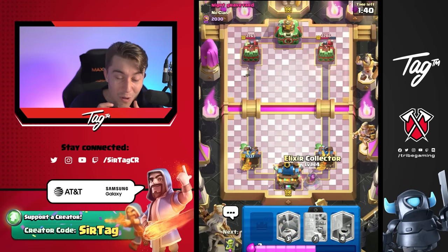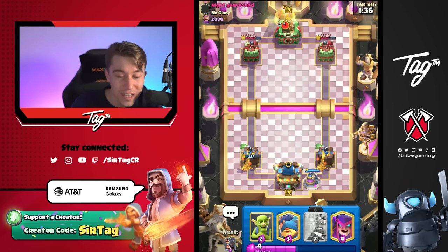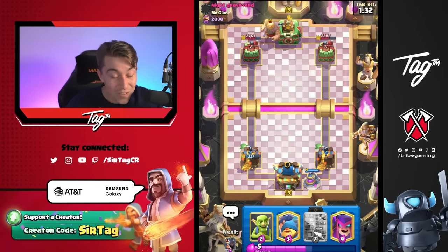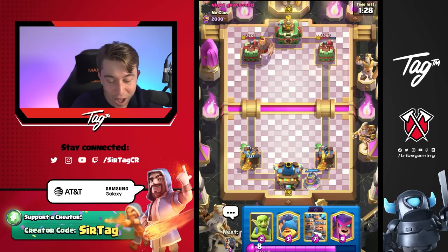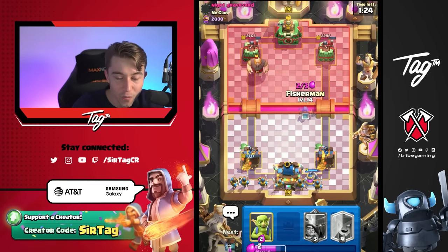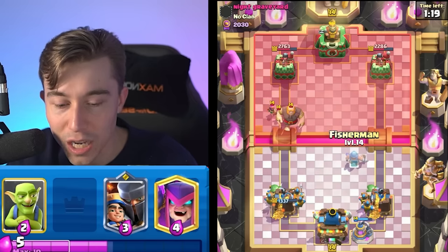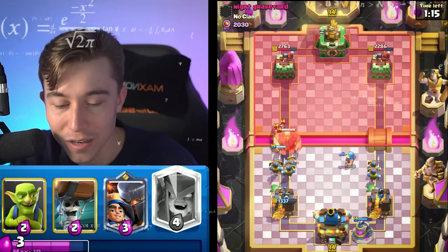If we go Elixir Collector right now and he spams on the right-hand side, I at least have a Mother Witch — so there is that. He's going left, we're chilling, we're set up for success. If he spams into this we should be able to defend — we've got Fisherman, we've got Recruits, we've got things happening out here. We're going to stack most of the Recruits on the left and then go in for a Fisherman to pull the Giant. This time we're not going to pull Archers — we're straight up just going to pull the Giant. I promise it's going to work out.